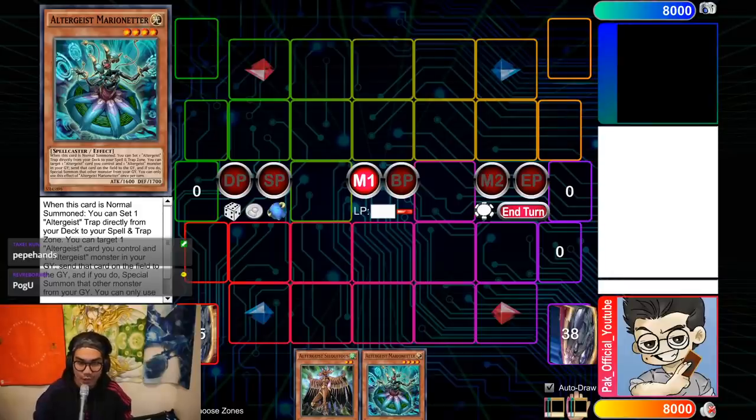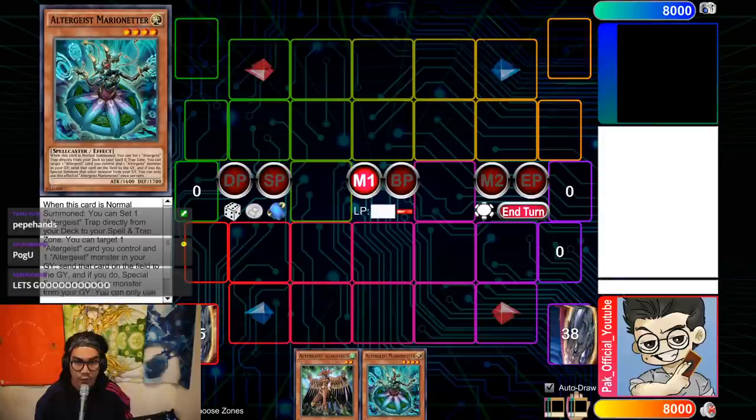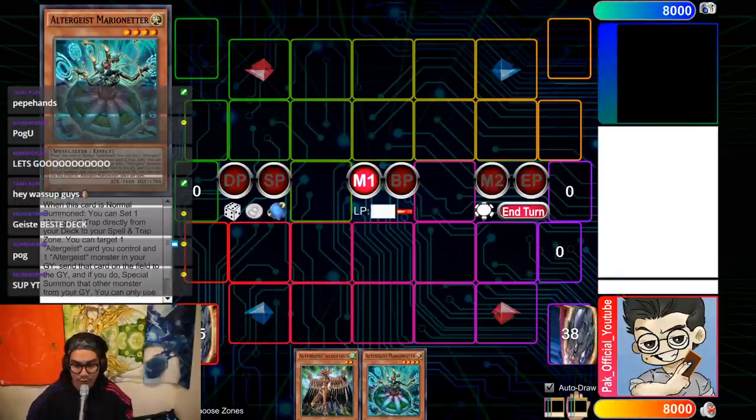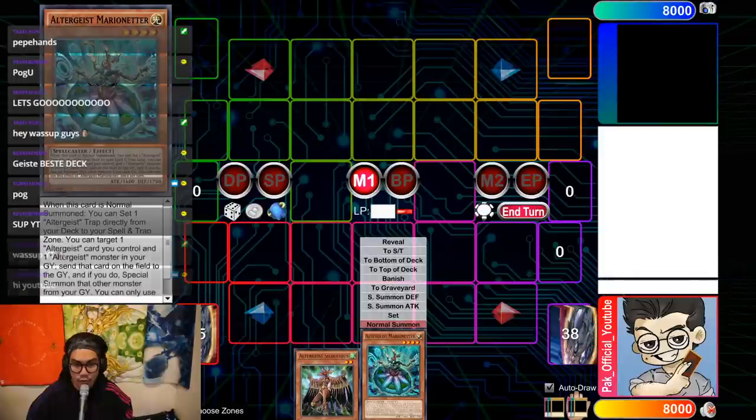Hey, what's up guys, welcome today to another combo tutorial video involving Altergeist — a deck that it's kind of weird to put 'combo' and 'Altergeist' in the same sentence, but they do have some really cool plays you can do with Haunted Rock and Link Cross. With the advent of Eternity Code, there are actually ways to make plays. We're gonna start off with Marionetter. This two-card combo is basically Marionetter plus any Altergeist monster.